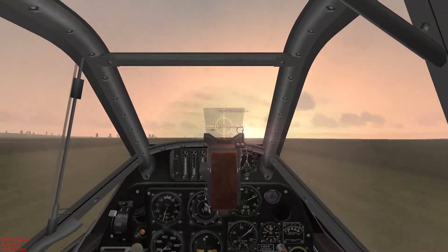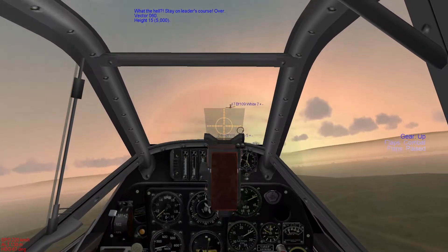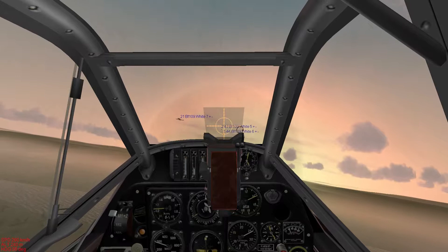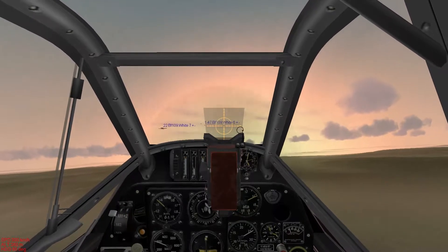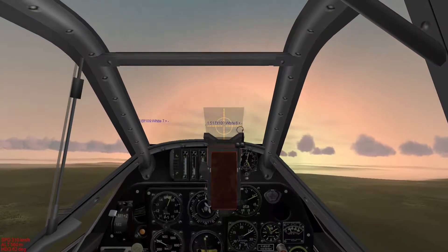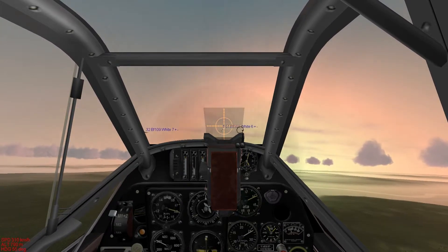So it's gonna be fun — the BF 109 F2. Let's get the gear up, raise the flaps. I will probably cut segments of just flying since there's no point watching that. I'll be back when something happens. I don't know exactly what we're going to fight — maybe a LaGG? I don't think they use LaGG-1s in this game, probably LaGG-3s. If we encounter one we're going to destroy it — they're just not very good aircraft.